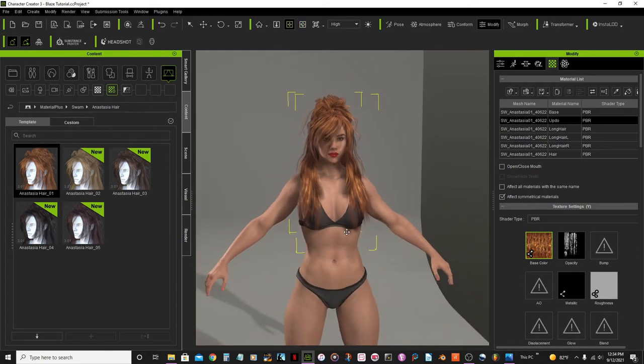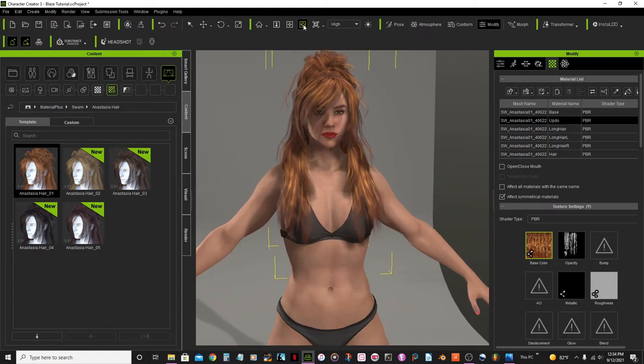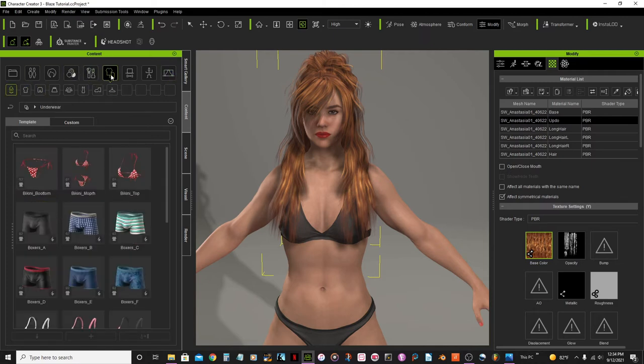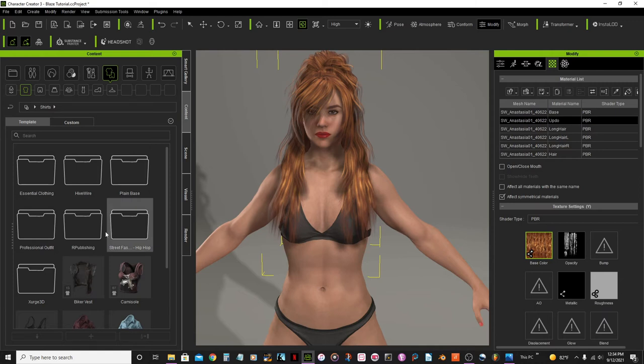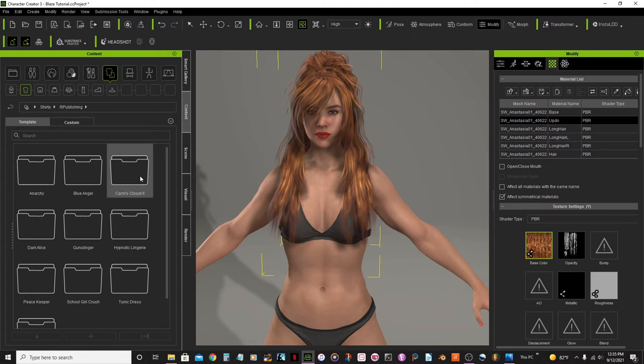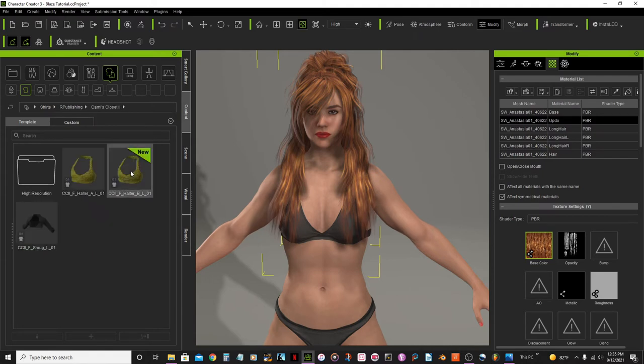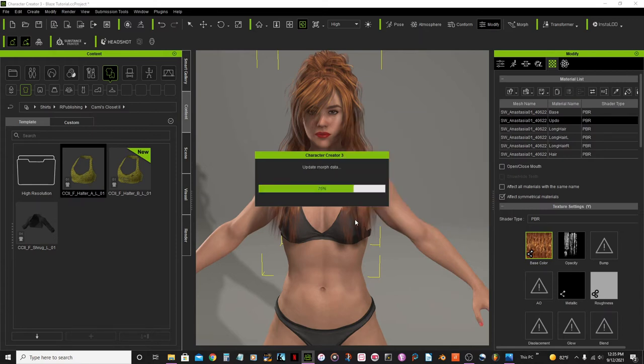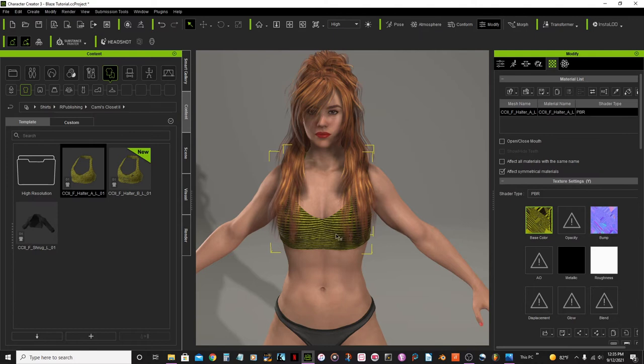Now I'm going to move on to her clothing. I'll select the clothes option, go to the art publishing folder, Chemist's Closet tool, and select this halter here. That's for the top.